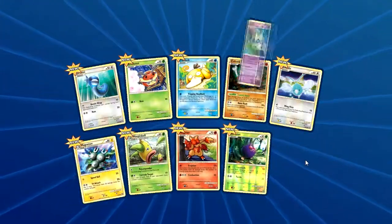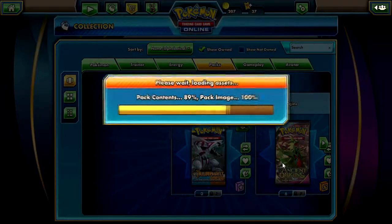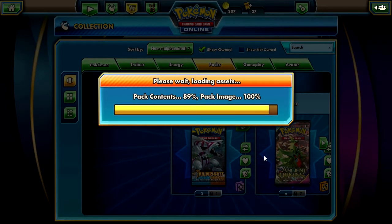Reverse Event. Oh, Celebi — yeah, this is Holo, that's cool. I don't know what's in these; I think Level X is in them maybe.